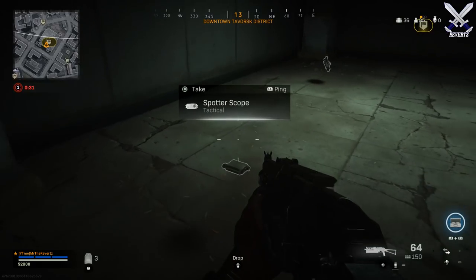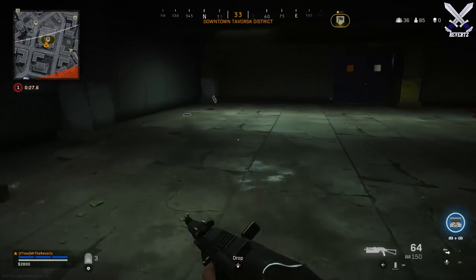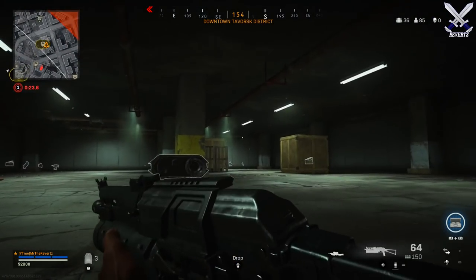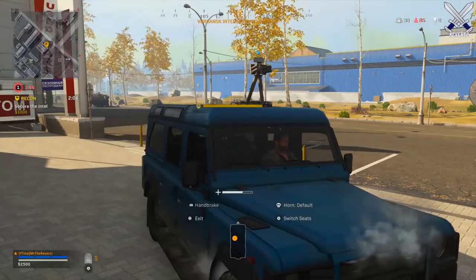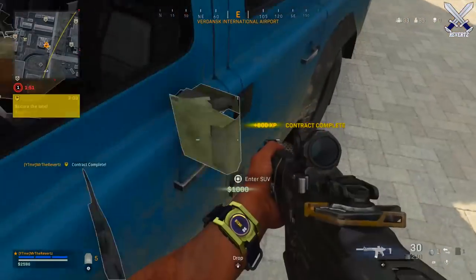What is up guys, MrTheReverts here, welcome back to the channel. Today I'm going to be talking to you guys about the new equipment called the spotter scope in Warzone Battle Royale. The spotter scope is going to provide a greater distance of intel for you and your team. The scope can be found by looting crates or by getting it as a reward from completing the recon contract challenge.